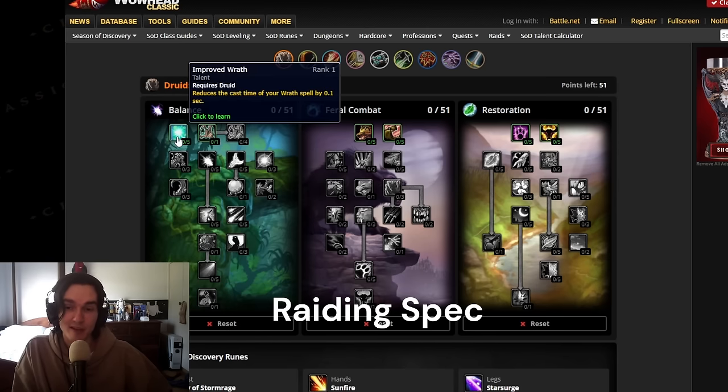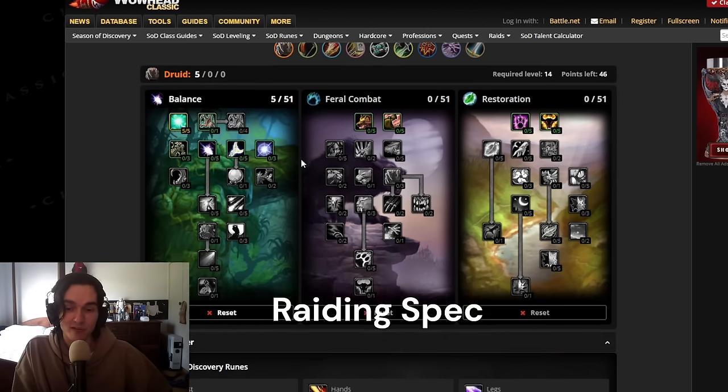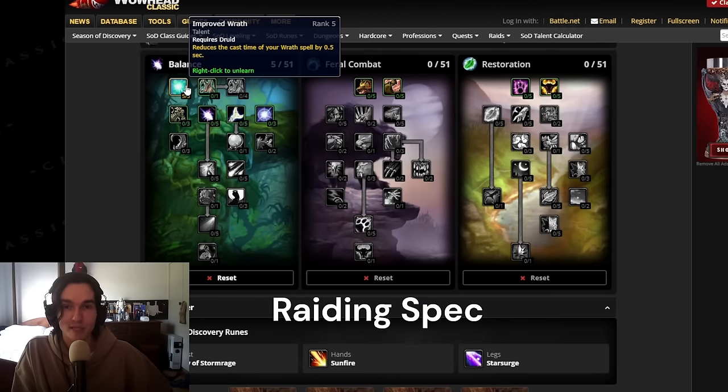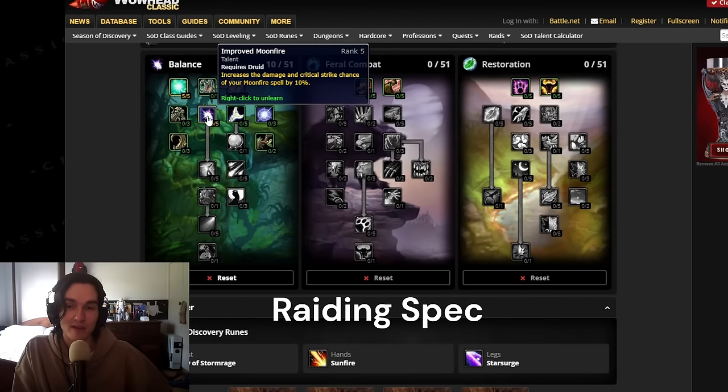Starting off with the raiding spec, we have 5 out of 5 Improved Wrath, and this synergizes really well with the Fury of Stormrage rune we talked about previously. You want to get those free Wrath casts much faster, especially if you have mobs hitting you. Next you'll have 5 out of 5 Improved Moonfire, which gives 10% damage and crit chance on your Moonfire — and this also affects Sunfire, so you'll see both critting a lot more and the DoT ticking slightly more as well.